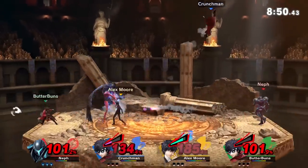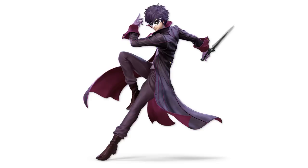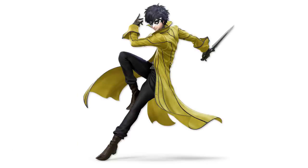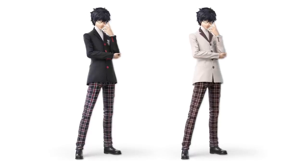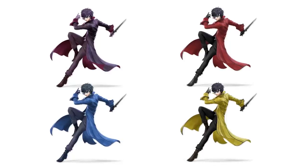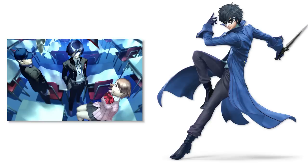Smash Ultimate has given Joker a selection of skins. You have Joker's classic black phantom thief attire, a purple tinted skin, a full-on blue getup, a pea-flavored one, a pre-blood-stained skin, your boyfriend's cosplay, and Joker's high school uniform in both black and white, which also changes his weapon to something more appropriate. These skins were inspired by previous Persona titles' color themes — Persona 4 with the yellow, Persona 3 with the blue, and that's it.